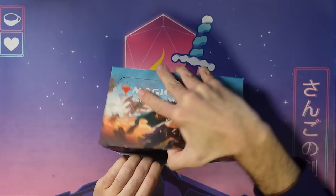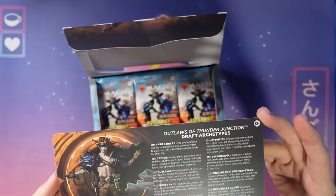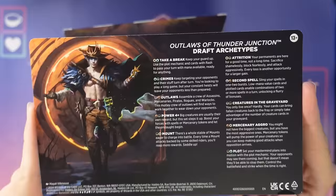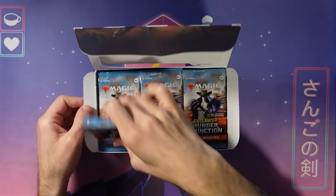Alright, here we go. First of all you can scan here to discover the coolest card, so if you want to see all the special treatments you can pull out your phone and scan this. What I really love is on the back of this box are all the draft archetypes for Outlaws of Thunder Junction. I've got an article and a video covering the draft archetypes going up next week. I love that we do this because you can put it in the center of the table as you draft and everyone can look at it.